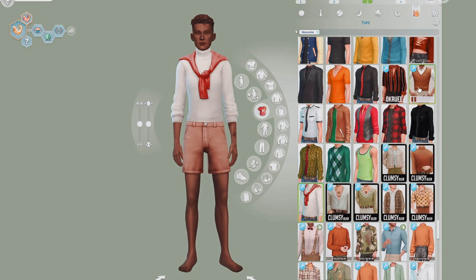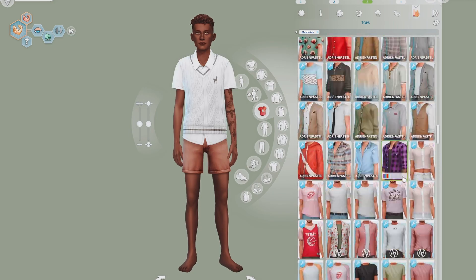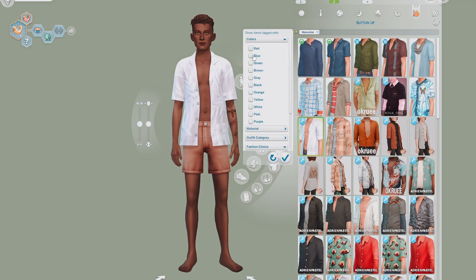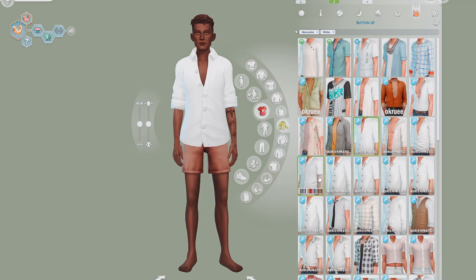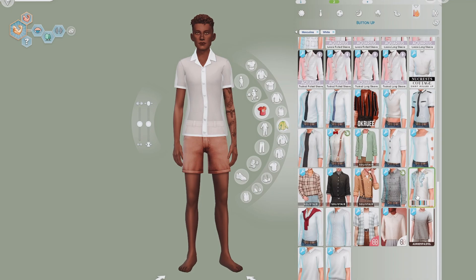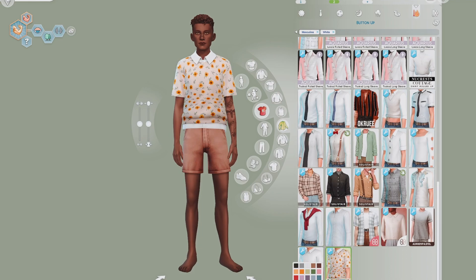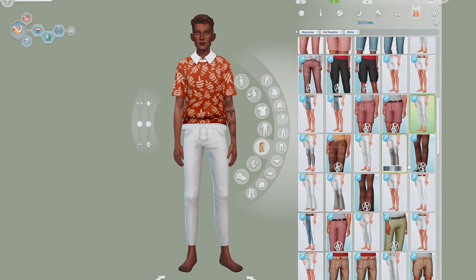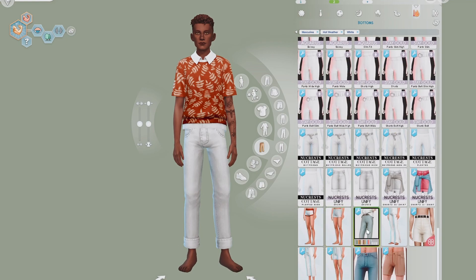For his sleepwear I gave him something I thought was a pretty posh old money sort of look. It's a white vest with white and blue striped shorts and some slippers. I really like this look — it's a very clean, simple, elegant sleepwear look.